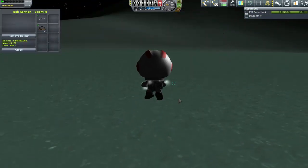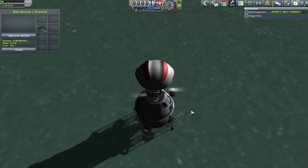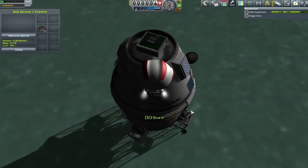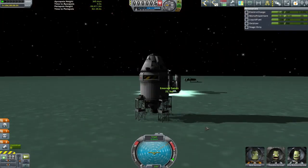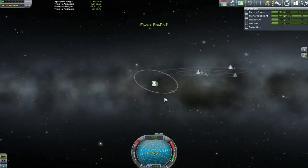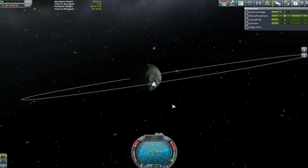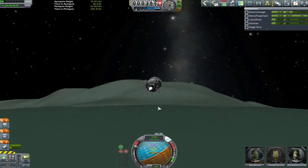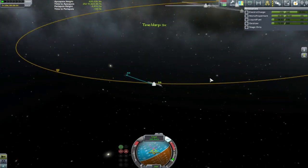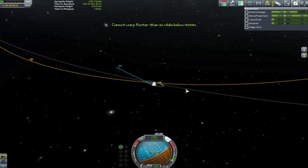We don't have access to the fuel depot now, so that really only leaves us one option — just give the return journey a go. We'll make a quick save and see if we can get back. We're going to try for the lowest orbit possible to take great advantage of the Oberth effect, literally just pushing just outside the sphere of influence.